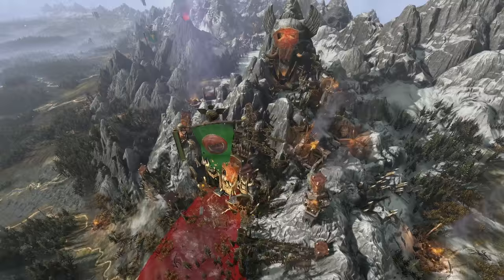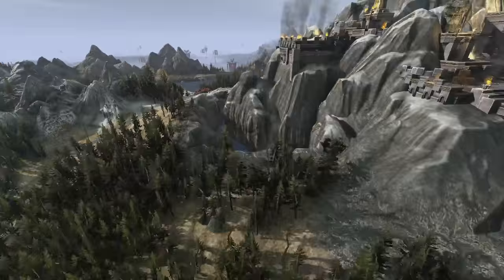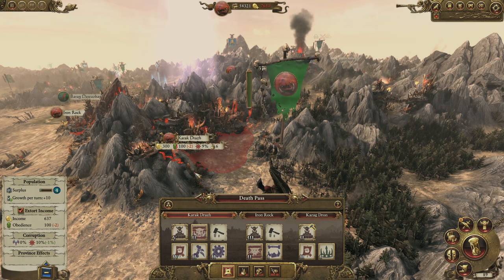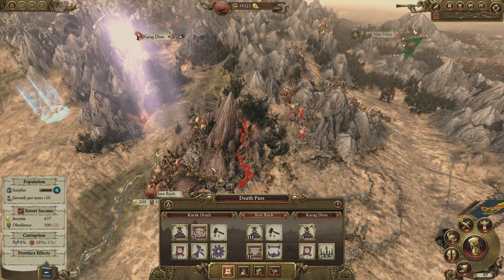We're going to take a trip back down south to the Badlands again and take a closer look at city management in a little more detail. Here's Azag the Slaughterer, one of our legendary lords, so we'll come back to him in a second. First, we're going to take a look at Karak Drat, or Black Crag to give it its Orc title. We own all three settlements in this province, and Iron Rock is worth a quick look — you can see just how characterful these settlements really are, with this settlement clinging to the remaining side of an old volcano. A suitably Orc-y place to call home, and yet another foothold in Dwarf territory.